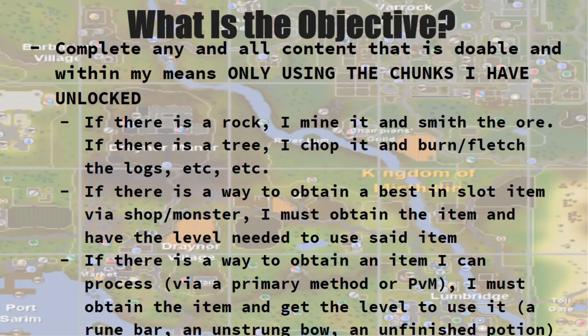In the beginning of the game you obviously start in Lumbridge, and there is a Yew tree there. Before I can move on to any other chunk randomly selected by the program, I must chop, burn, and fletch Yew logs at their first process. Across the board, if I encounter a rock I have to mine it and smith the ore and bar if possible. If there's a tree I chop it, fletch it, burn it. If there is a way to obtain a best-in-slot item via a shop or a monster, I must obtain the item and have the level needed to use it. For example, giant frogs in the Lumbridge Swamp drop mithril spears — even though I'll never use a mithril spear, I do need to get that drop before moving on.